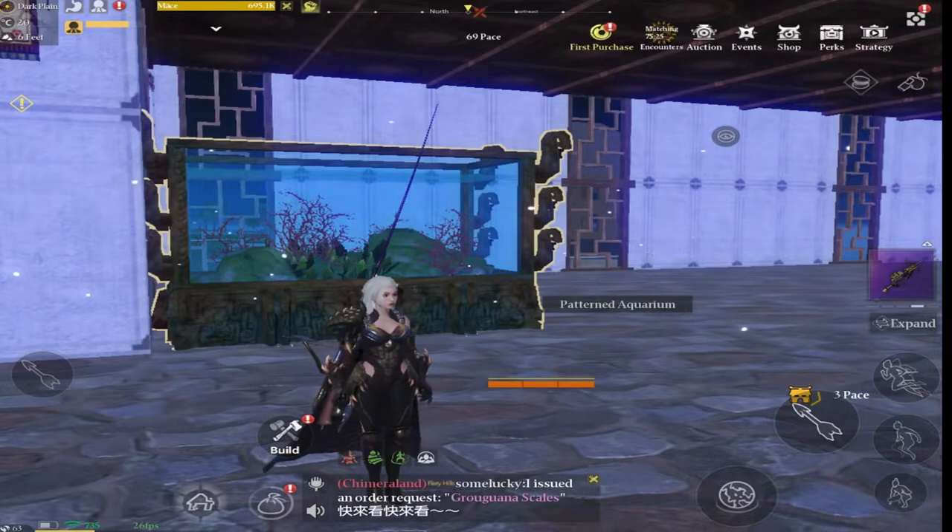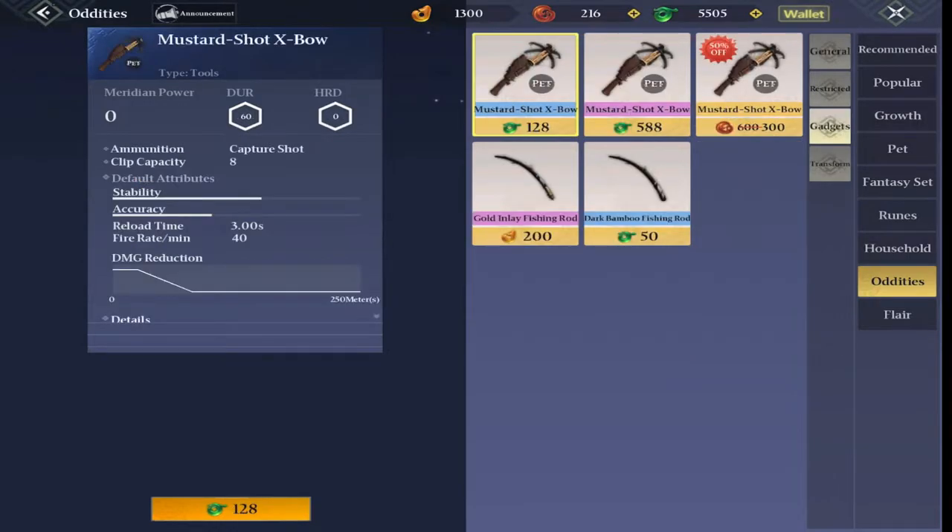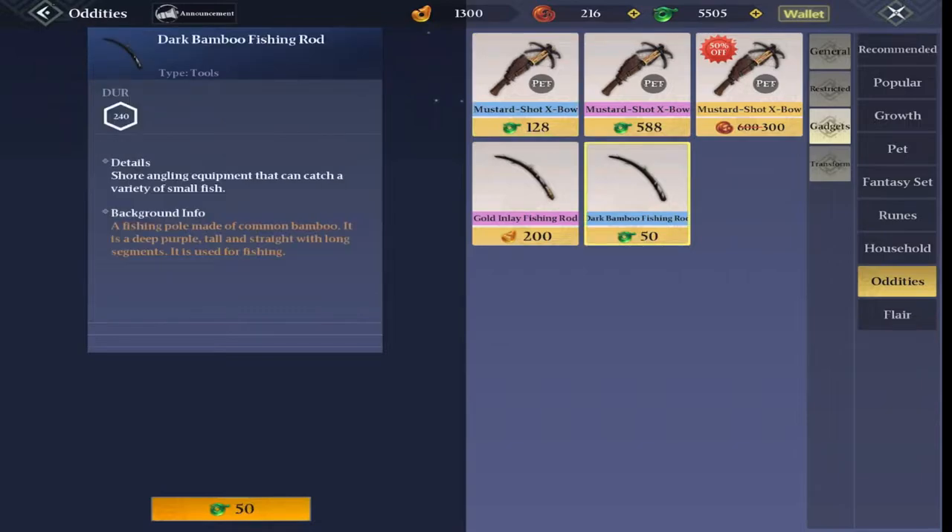An alternative to crafting them yourself is just popping into the shop. If you go to the shop along the top task bar, go into Oddities and Gadgets, you can buy either a dark bamboo fishing rod or the gold inlay fishing rod, which will save you having to craft them.